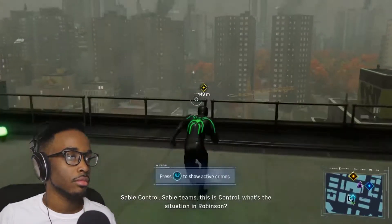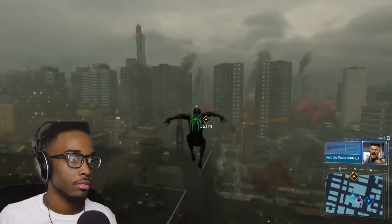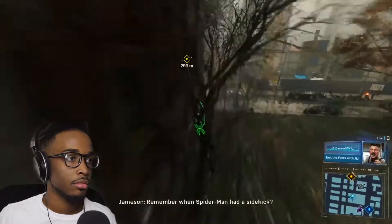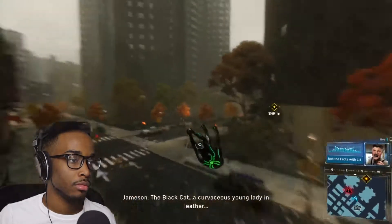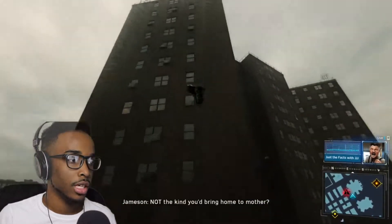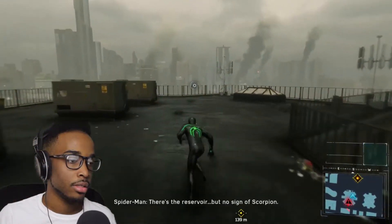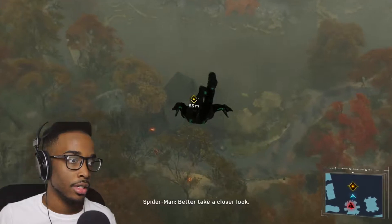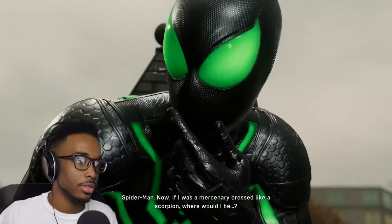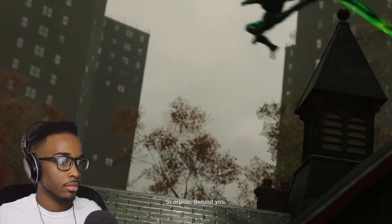Sable teams, this is control - what's the situation in Robinson? Control, APC Tango pursuing escaped prisoners. And then there's a line about Spider-Man having a sidekick, the Black Cat - a curvaceous young lady in leather. There's the reservoir, hey they cut it off. Oh that was smooth - if I was a mercenary dressed like a scorpion, where would I be?